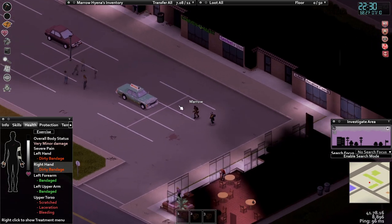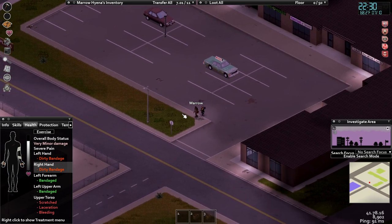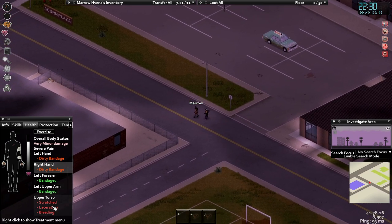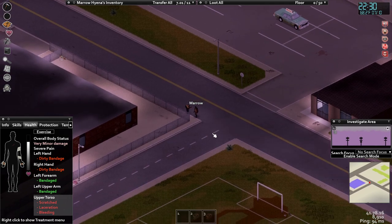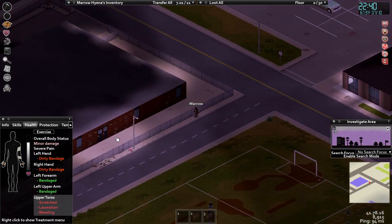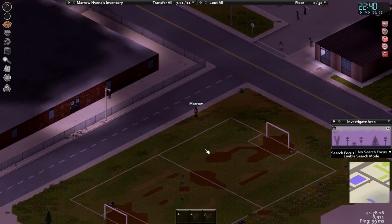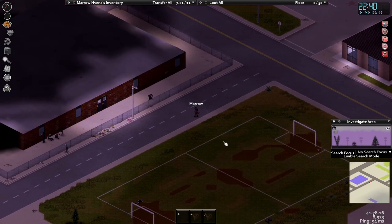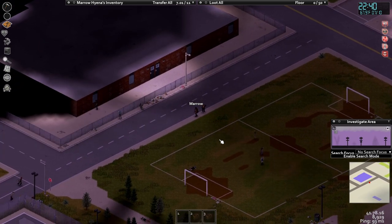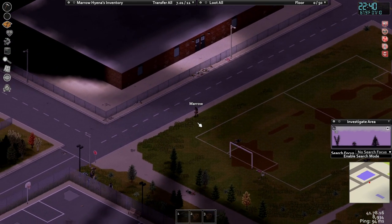I've known this character was in trouble for like an hour now. The problem is I can't unfuck the situation — just acknowledging something's wrong isn't going to fix the problems. It's the same mistake I've made before. As new players, the moment we have a number of zombies we can't fight, we can't figure out how to get away without isolating ourselves.